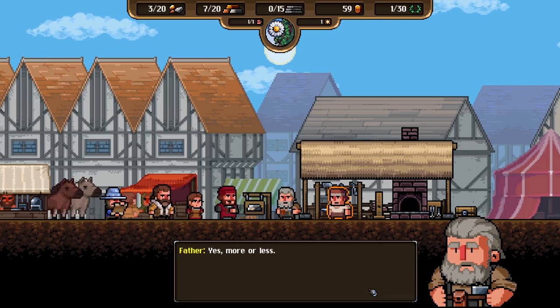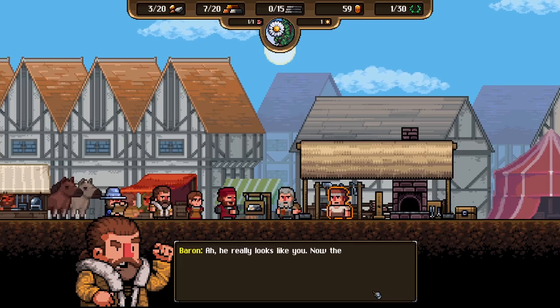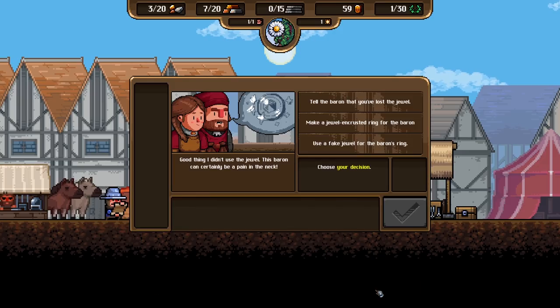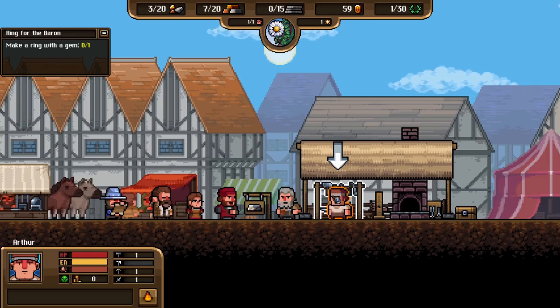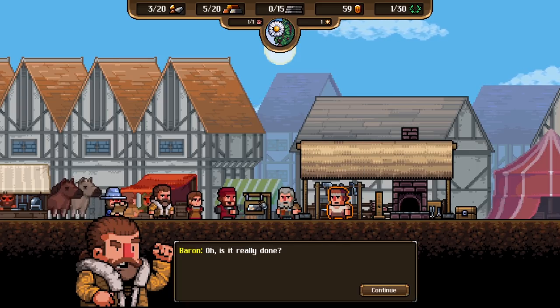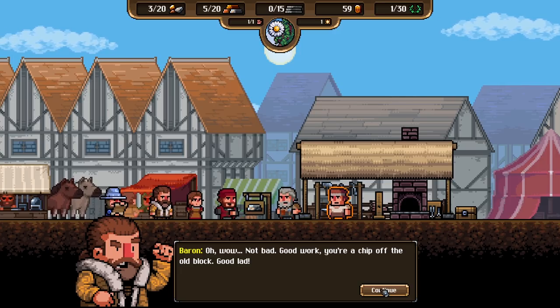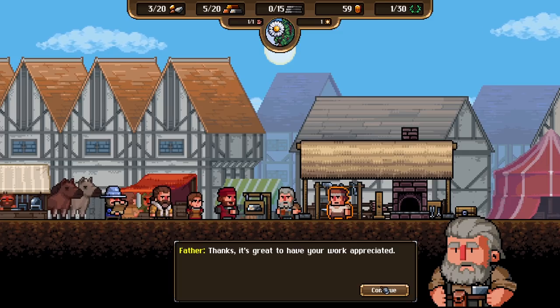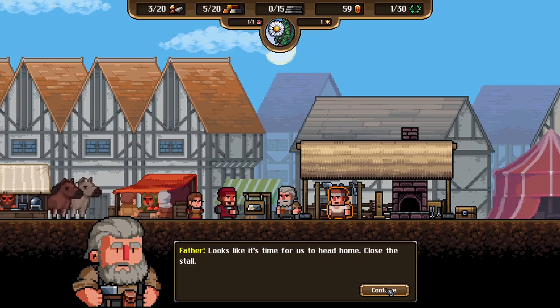Hello blacksmith, still working hard? Yes, more or less — my son's helping out a lot. He's much better than me at some things now. Will you make me a ring? Make a jeweled ring. Let's not make the Baron mad — 80% chance of success. Baron, here comes your ring. Is it really done? It's ready, sir. Not bad — good work, you're a chip off the old block. It's great to have your work appreciated. Looks like it's time for us to head home. Closing the stall tells customers that no new orders are accepted, but those waiting for their order will stay.